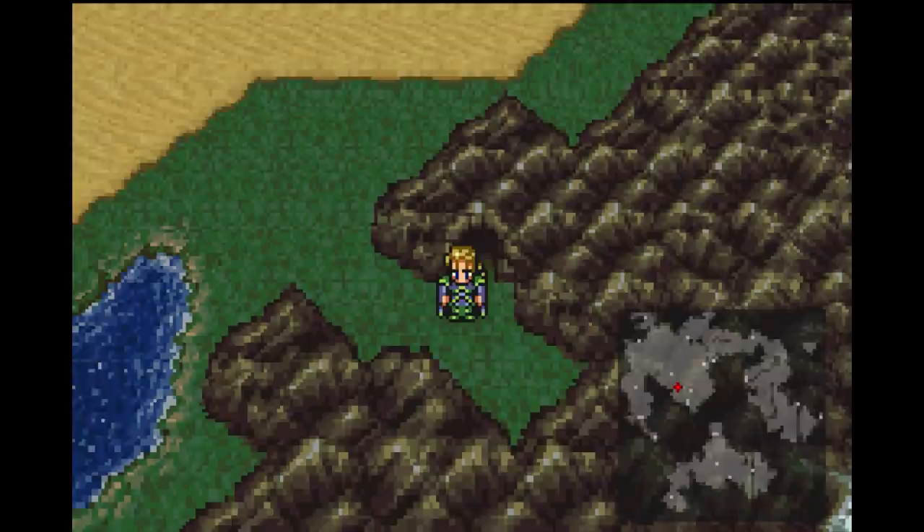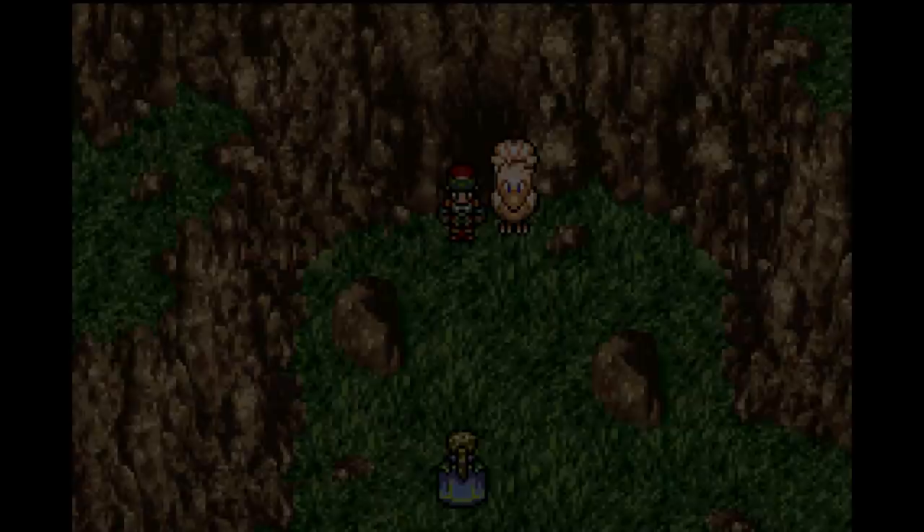Welcome back to more from this commentary playthrough of Final Fantasy 6. Edgar, Locke, and Terra had made their escape from Kefka, and Figaro went under the sand - we're basically on the run. We were going to go to some caves to continue our progress, so without much further ado, let's just get straight into it and see what the session will bring.